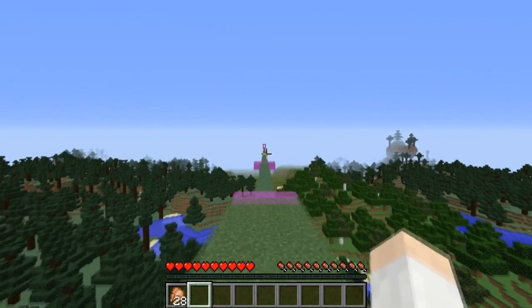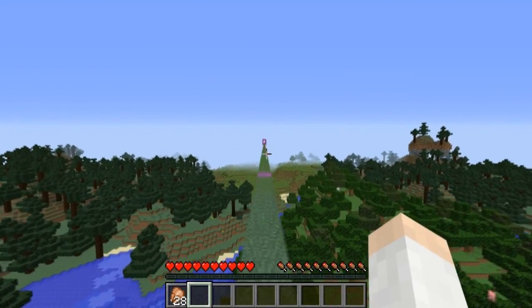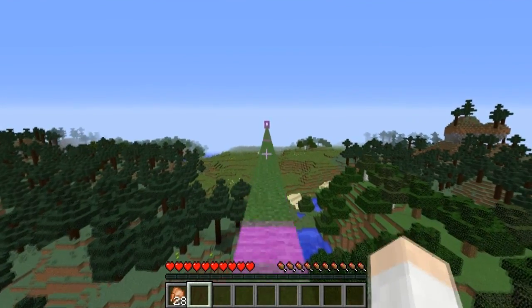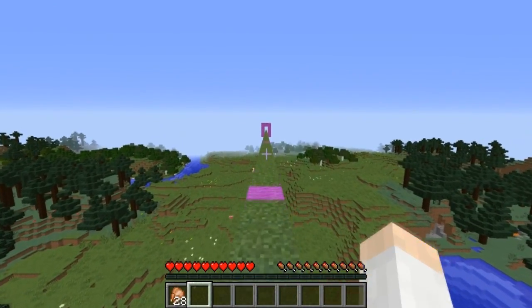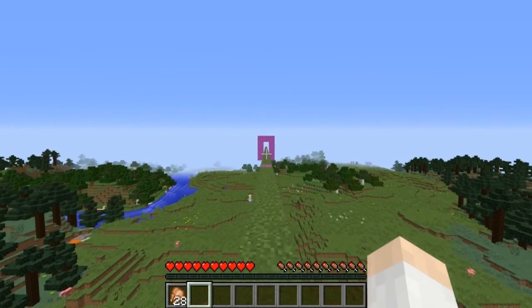No matter what, you cannot sprint for more than 30 seconds continuously within Minecraft. This is done to simulate tiredness after sprinting. You'll see I sprint normally and sprint-jump to travel faster, but after 30 seconds we will slow down. Curiously, this also applies to creative mode.